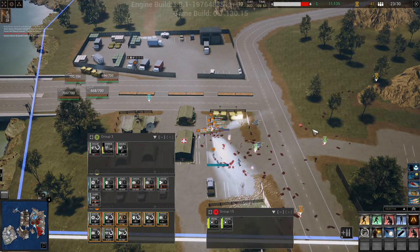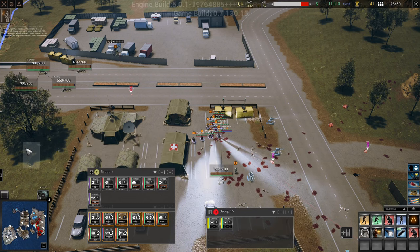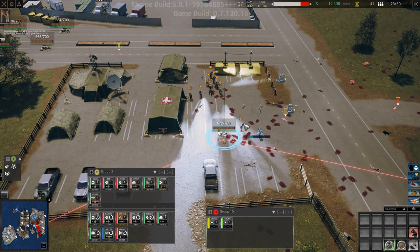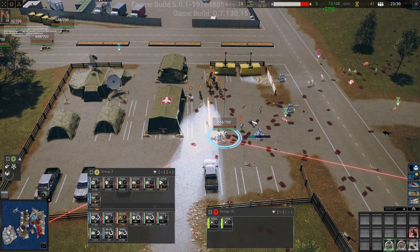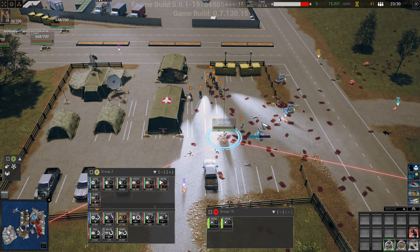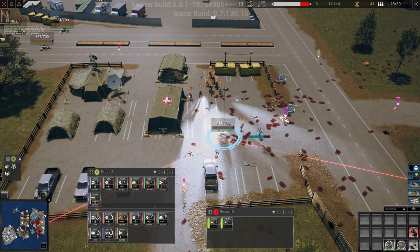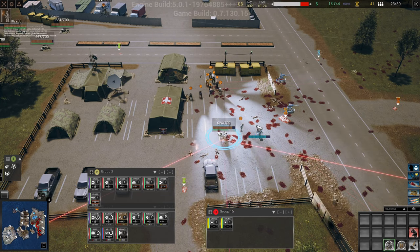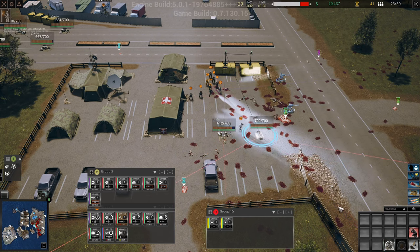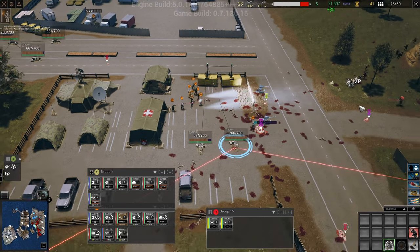What do we have here? I want a radio operator for group two as well. Let's make this smaller. Alright, okay - this is rough guys, this is really really rough. Oh, here comes a conga line.